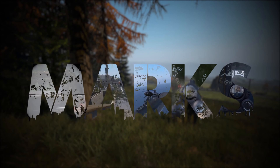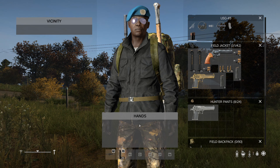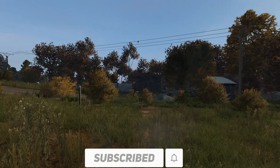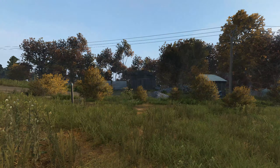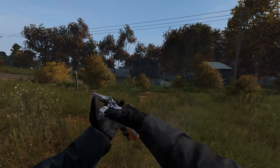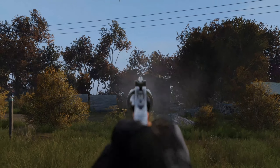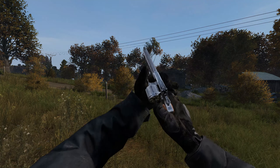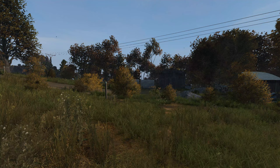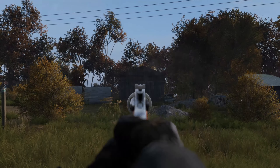First one we're going to run through is the Magnum. A lot of people have been wondering if you can do Russian roulette with the Magnum — it doesn't look like you can. If you press R once it'll put one bullet into the gun; if you hold R it will fill the cylinder. You can fire them, and if you double tap R it'll bring them out and click the cylinder back up. If you hold R again it will load it.